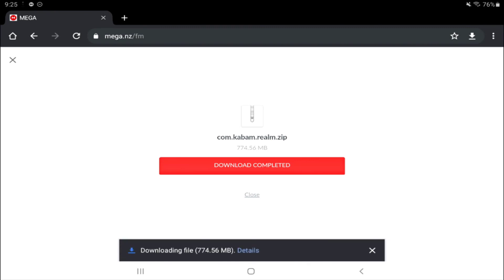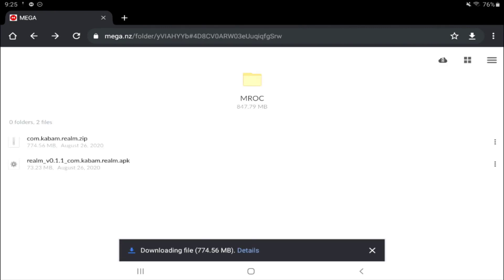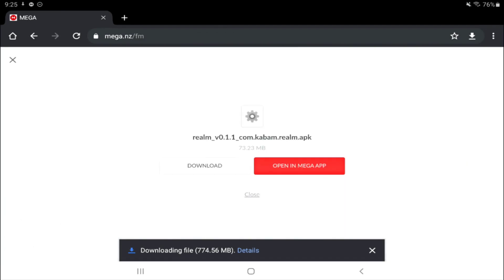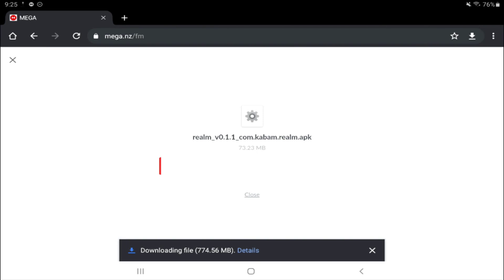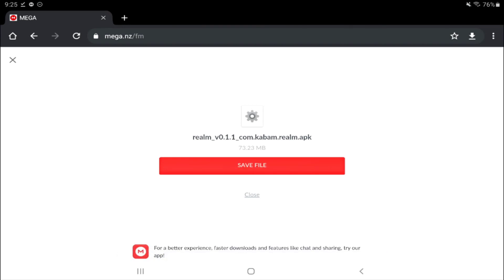The download is completed. Hit the little X on the top left, go to APK, three dots, download. This will download 73 megabytes and will be a bit easier. Once the zip is downloaded, do not open it — hit save file.